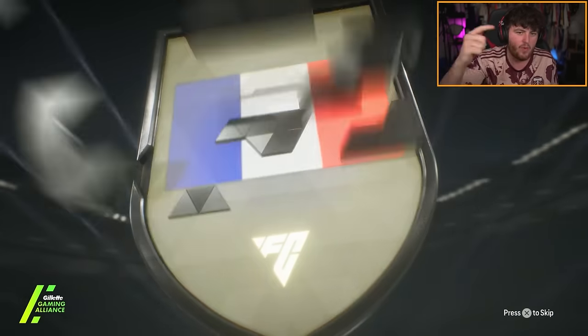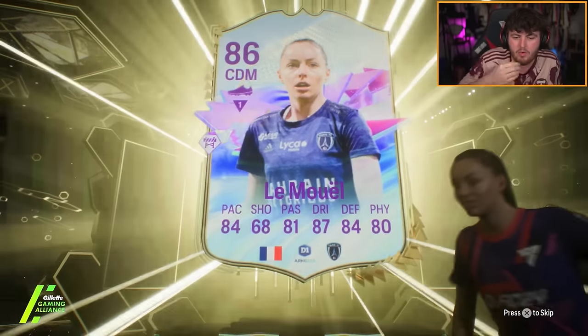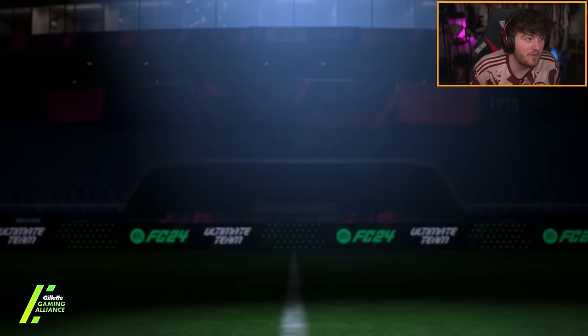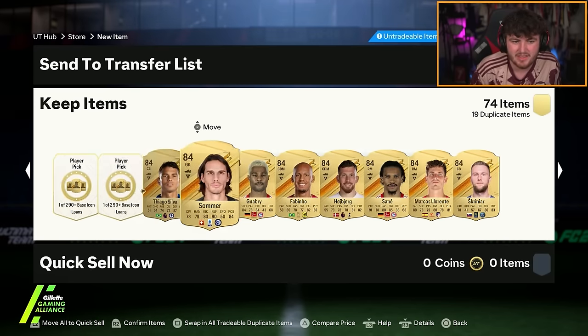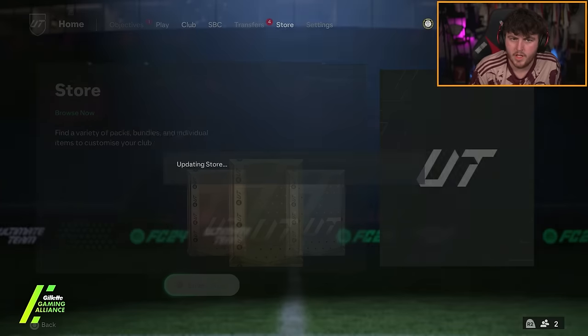Two supreme icebreakers on the second account — might as well open both. We've got Doku in the first one. We've got Lemuel and inform Delikt — not bad after a good game for Bayer, gets dropped for Eric Dier by the way. Germa, Lemuel, Delikt — it's okay, not great. Got a bunch of dupes now to deal with as well.